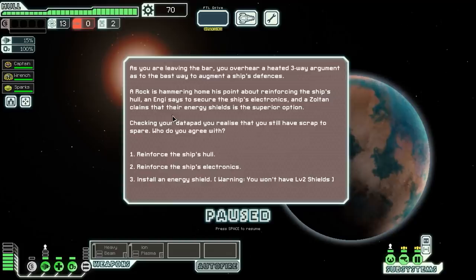As we are leaving the bar, we overhear a three-way argument about augmenting ship defenses. A Rock advocates reinforcing the hull, an Engi says to secure the ship's electronics, and a Zoltan claims their energy shields is the superior option. Checking our data pad, we realize we still have scrap to spare. I suspect this is an augmentation choice. The hull reinforcement is probably a Rock Plating augment. I'm not sure what the electronics does — maybe extra power bars. The Zoltan option sounds like a Zoltan overshield, and I'll take that.